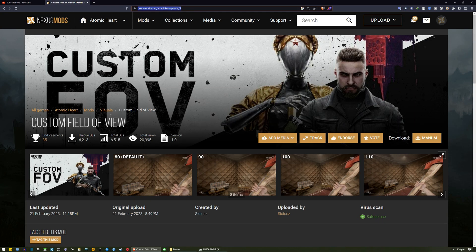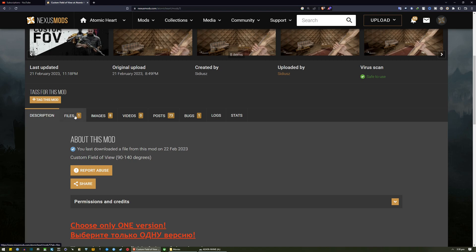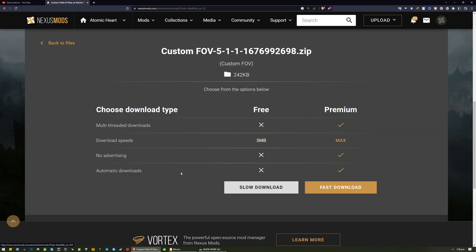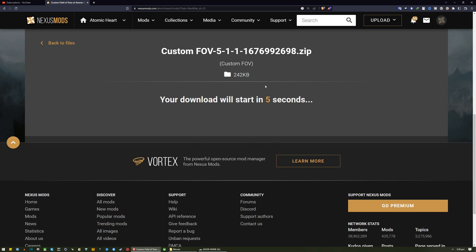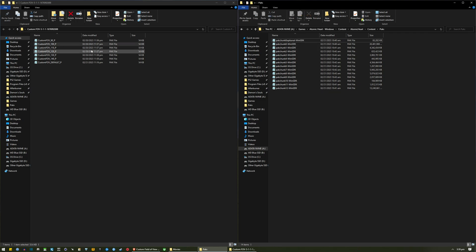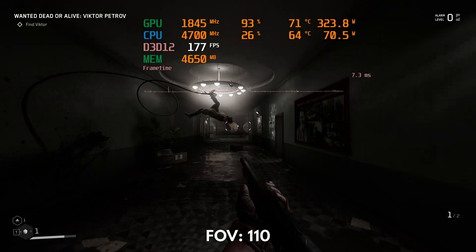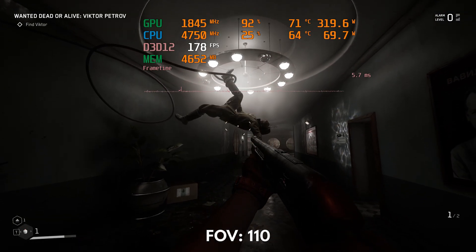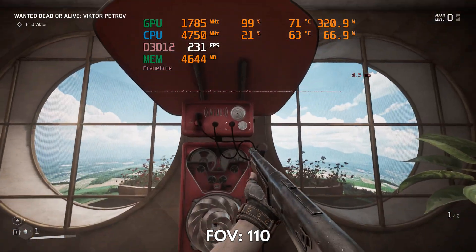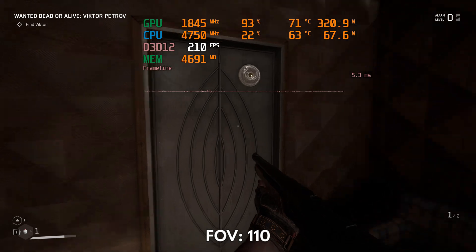First, since there's no official FOV option added by the developers, just go to the link I shared in the description, download the main files, extract them, go to the game location I also shared in the description, and then drag your preferred FOV value to the PAK folder. The best FOV value for me would be 110 as it looks more natural and avoids the fish-lens effect that starts to appear at 120.